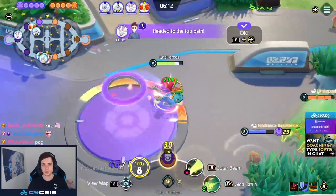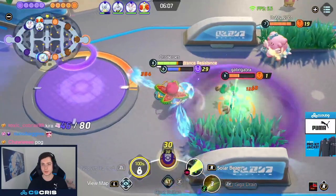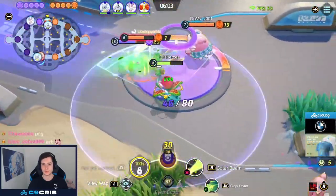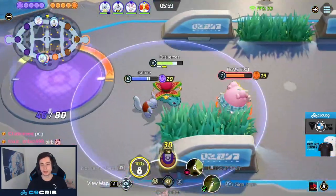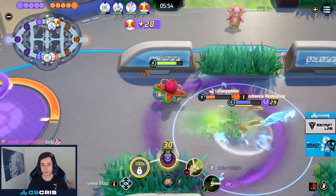Now we're almost level 9, and there you saw Giga Drain doing a lot of work. I actually can tank hits — I don't have to run away. As opposed to if I'm on Sludge Bomb, I'd be at half HP instantly from a Dynamic Punch auto-attack. But with Giga Drain beforehand, I don't take as much damage. So I still auto-attack a lot in this build.